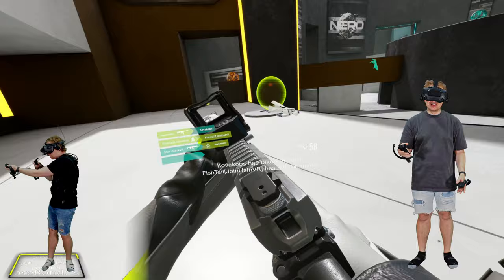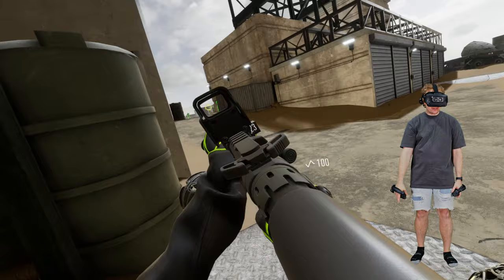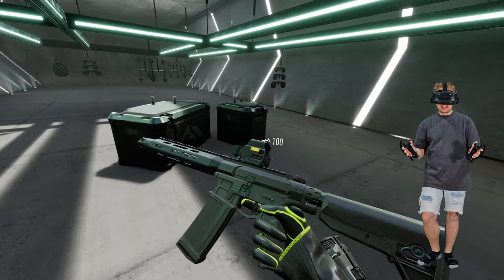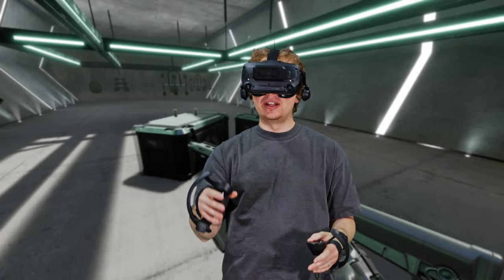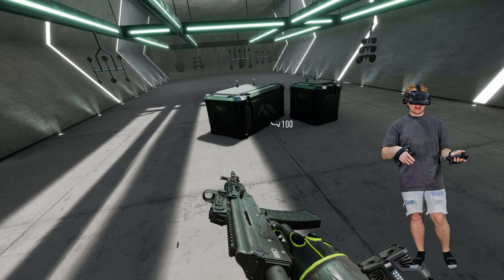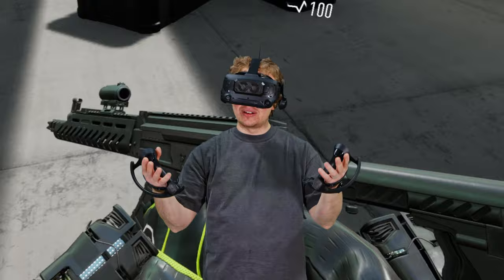That leads into the next topic: firing modes. Rifles have the ability to change the firing mode from full auto to single fire. So if you're struggling at long range making connection, switch to single fire and pop that head. You can do that by hitting the A button on the controller holding the gun handle, or you can grab it with your other hand to change it manually for that immersive feel.